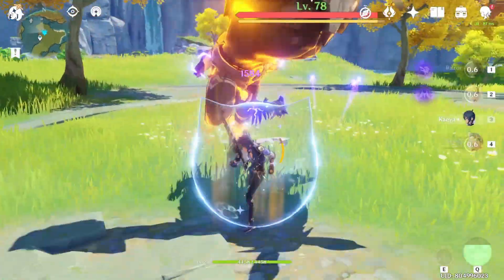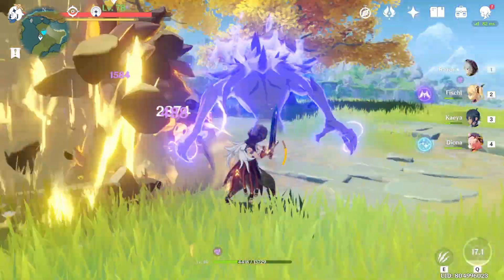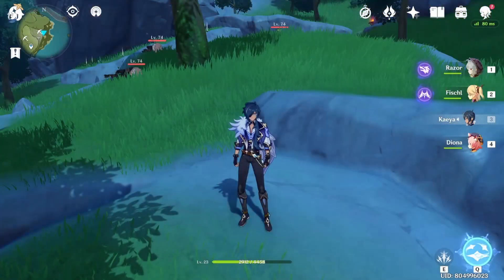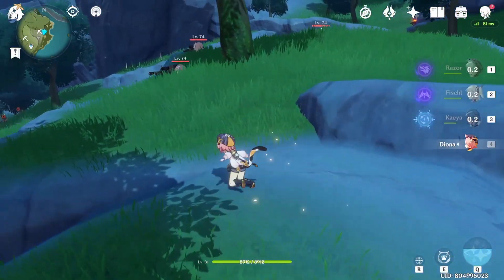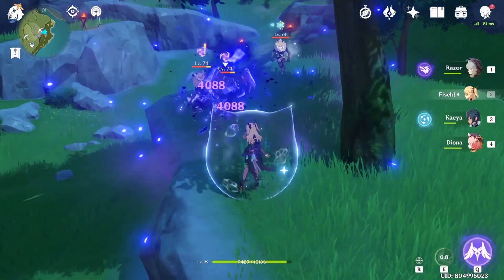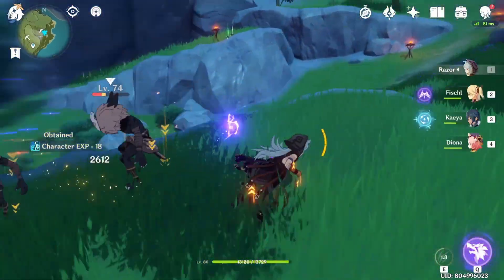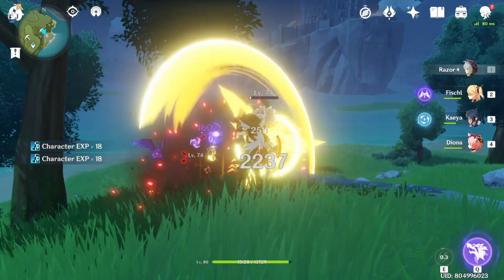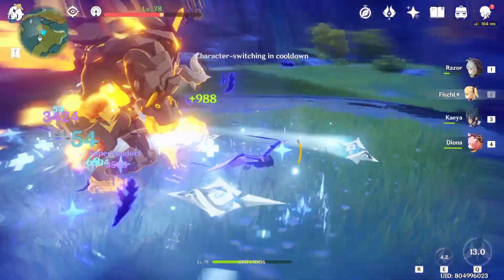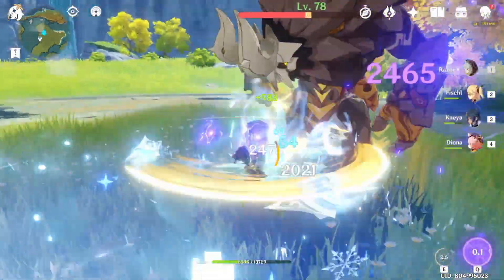Interestingly, maybe some of you will pull Diona and realize that her E skill also has a 6-second cooldown just like Kaeya's, so you might wonder if she can replace Kaeya. But the answer is no, because Diona's E can sometimes have a funky aim. It doesn't generate energy as well as Kaeya. Coupled with the fact that Diona's ultimate is a field which restricts Razor's movement a little, it doesn't tick as fast as Kaeya, so it's harder to reapply the Superconduct debuff. Lastly, Diona struggles to get high uptime on her ultimate.